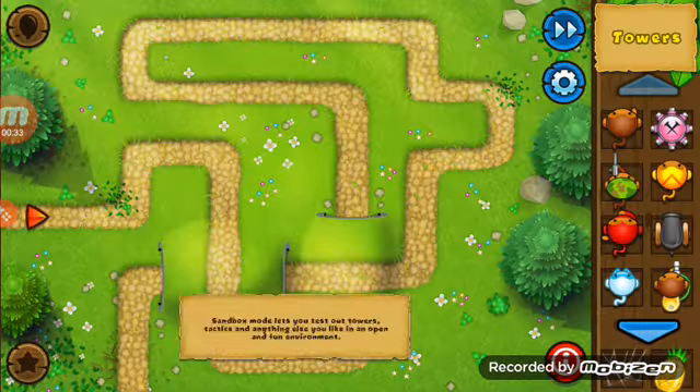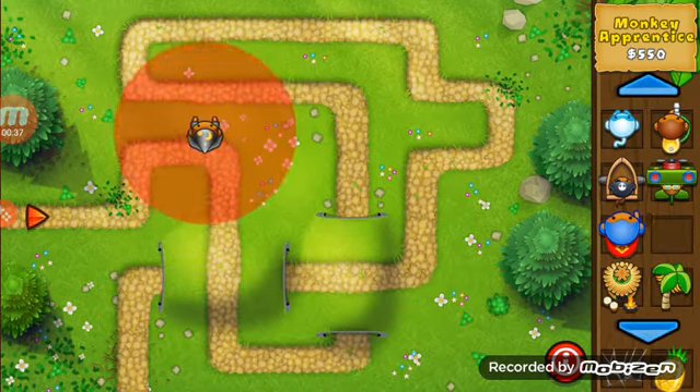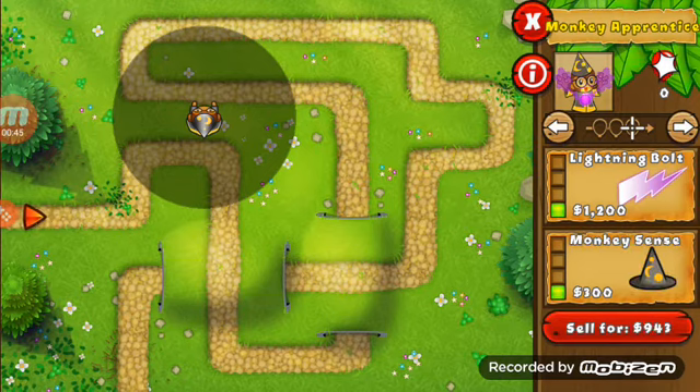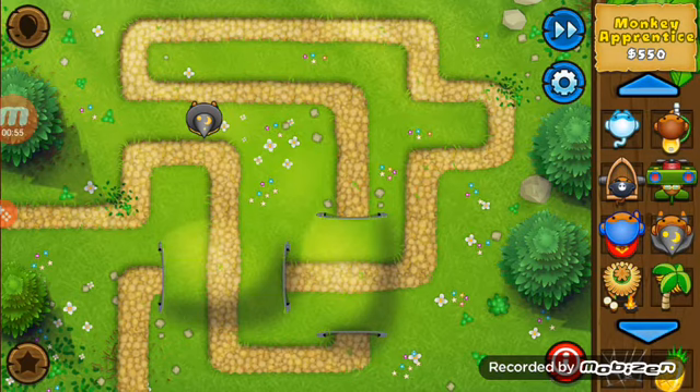So what you want to do is you want to just start off with this wizard. You want to put him there, and upgrade him to Intense Magic, save up for Fireball, and save up enough money for Lightning Bolt. If you want, you can get Monkey Sense — you don't really need that until the first camo comes, which I think is around round 20, I'm not sure though.